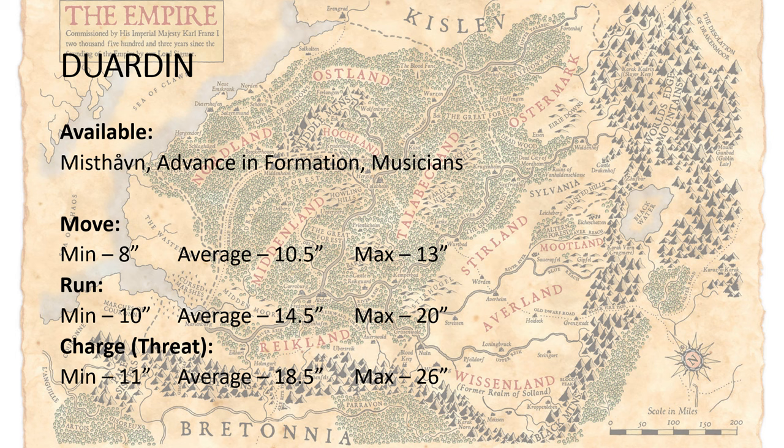When we add a run into the mix, your minimum goes to 10 inches because you get that extra 1 from the musician. Average 14.5, and your maximum goes to 20 inches, which is hilarious. Dwarves on foot moving 20 inches in a turn is just bonkers. Then looking at charges, that's going to extend us out to 11 inches minimum, 18.5 average, and then a 26-inch maximum charge distance in total — including your move and Misthaven.